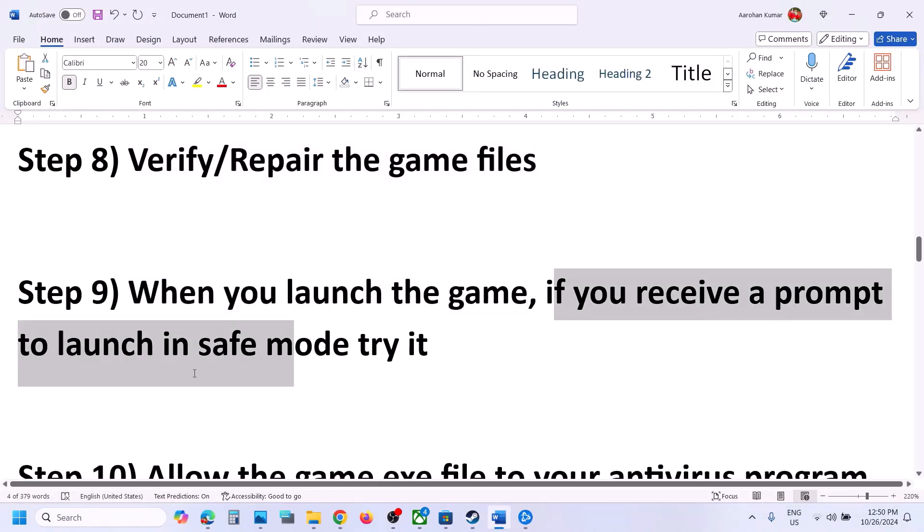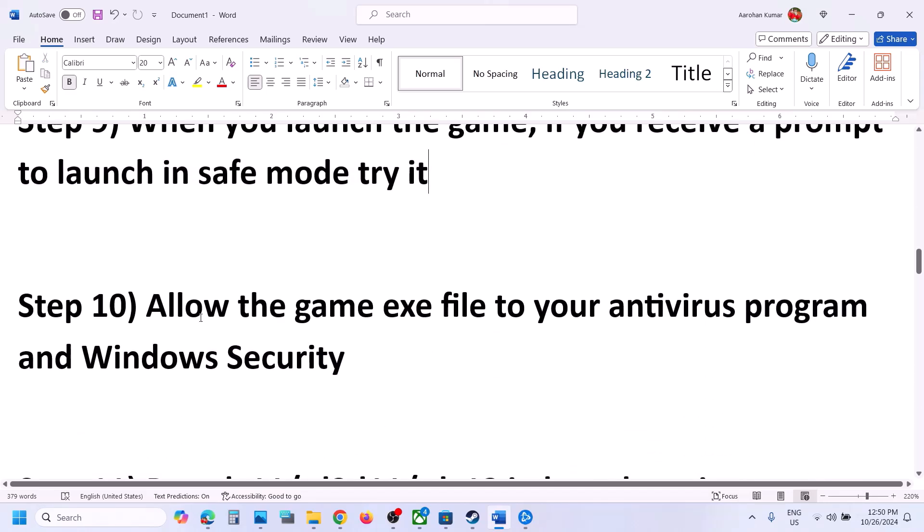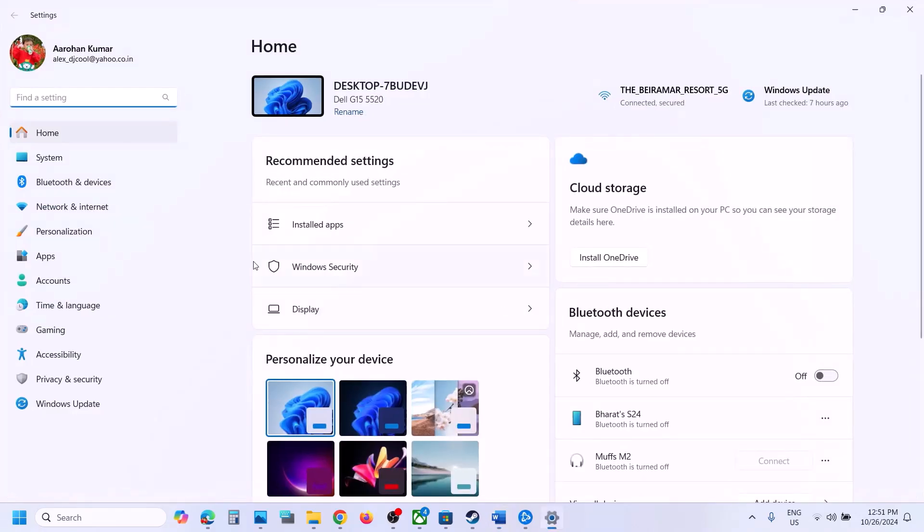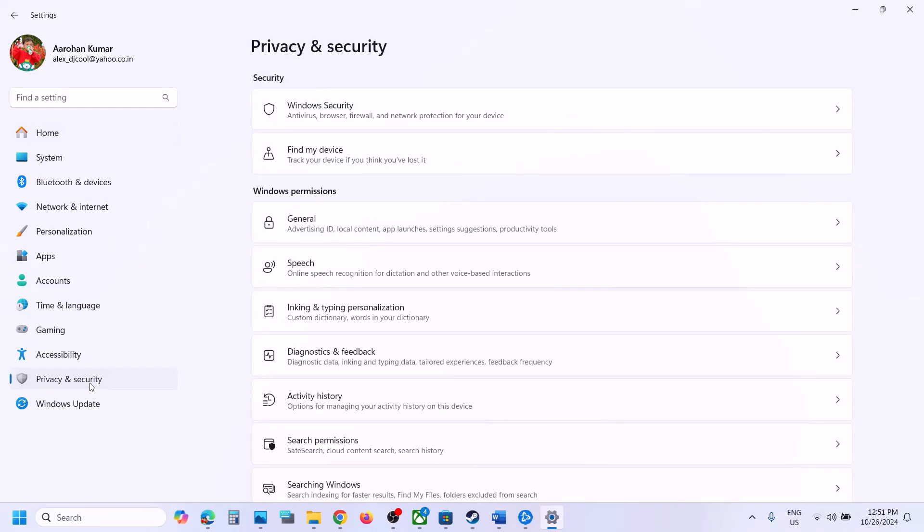When you launch the game, if you receive a prompt to launch in safe mode, try safe mode and check. Also, allow the game exe file in your antivirus program. If you have a third-party antivirus like Avast, Bitdefender, McAfee, or any other, allow the game exe file. If you're using Windows Security, open Windows Settings, go to Privacy and Security.